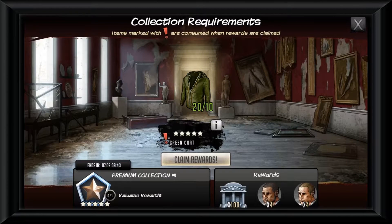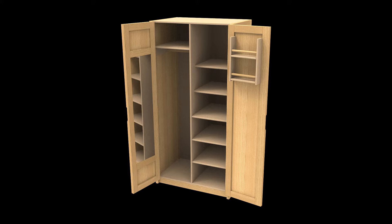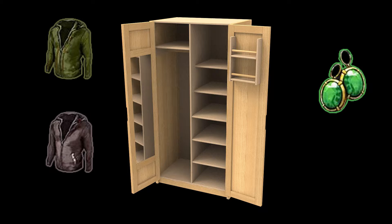Hey everybody, Jolly Polly here — the Jolly you can trust — back with a Walking Dead Roads to Live video featuring the wardrobe event, which deals with us gathering green coats, purple coats, emerald earrings, more purple coats, and a hilarious